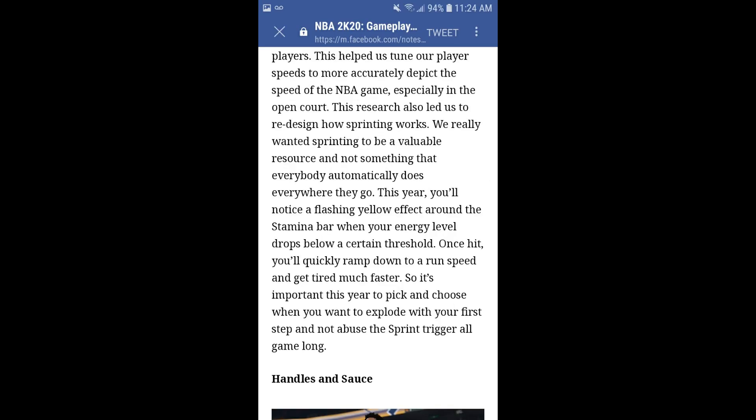They went into more detail on what this redesigned sprint is going to be like. They said this year you'll notice a flashing yellow effect around the stamina bar when your energy level drops below a certain threshold. Once hit, you'll quickly ramp down to a run speed and get tired much faster. I'm not going to lie, this is going to be an adjustment for me because I religiously hold the sprint button for every damn thing. But I like where they're going with this.